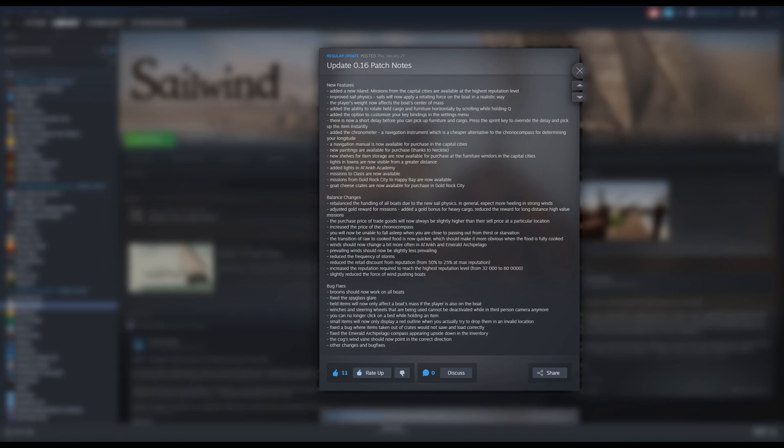They added a new island. Missions from the capital cities are available at the highest reputation level, which means you can get missions from the capitals to this new island.